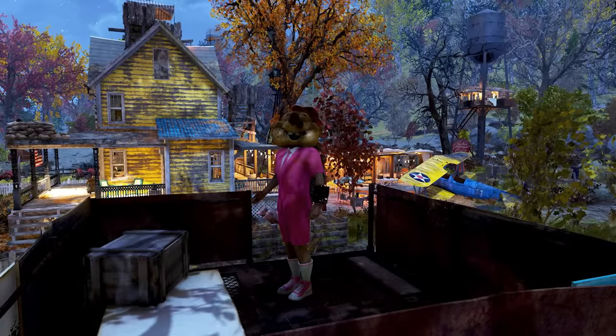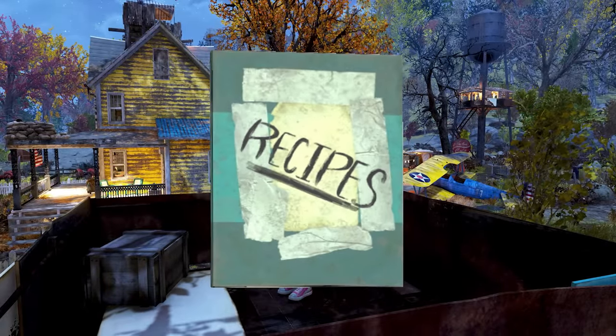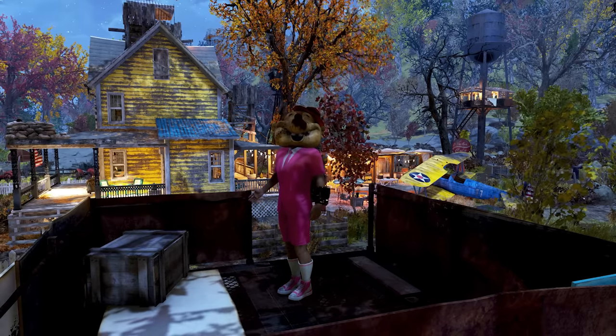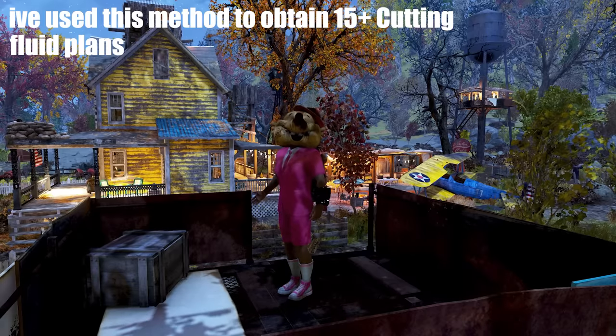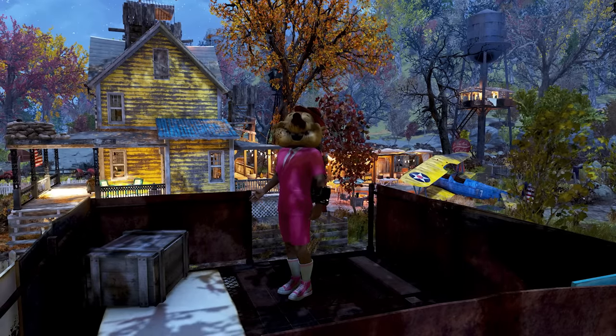Hello everybody and welcome back to Fallout 76. In this video I'm going to be talking about the cutting fluid plan. You can go to a chemistry station and turn bones into cutting fluid, and then you can scrap that cutting fluid for straight oil — basically turning a useless junk item into something that is really hard to get.